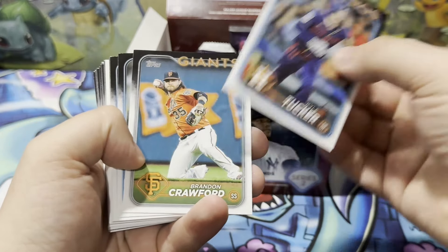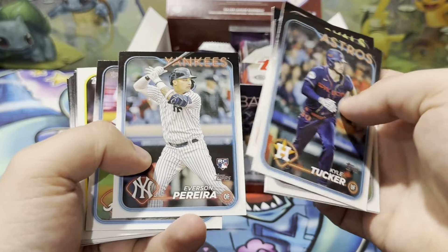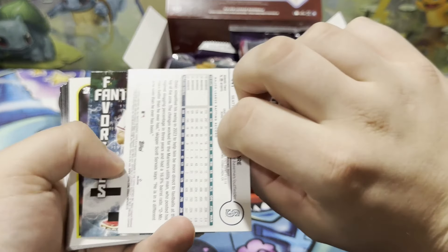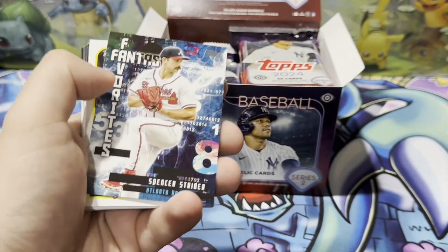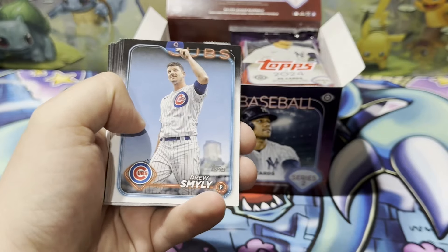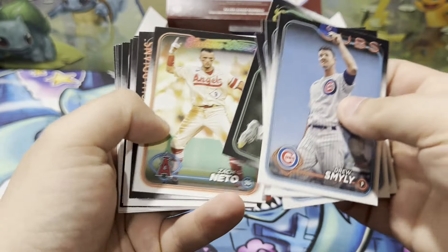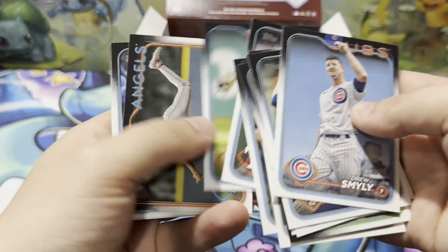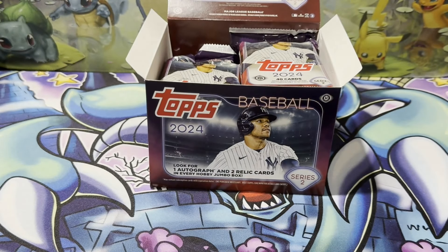We did open up a jumbo box already, and we'll be opening up this jumbo box and then two more hobby boxes in the future. Dylan Moore Gold, Fan Favorites Austin O'Reilly, lots of Braves so far. Joe Kelly, Sandy Alcantara — really a Braille card there.